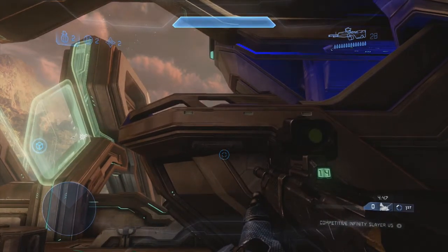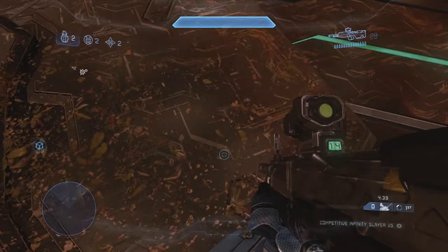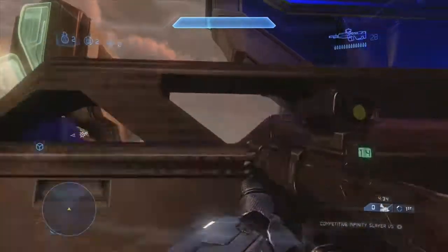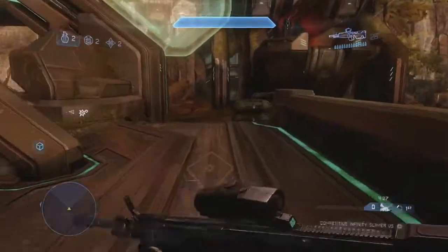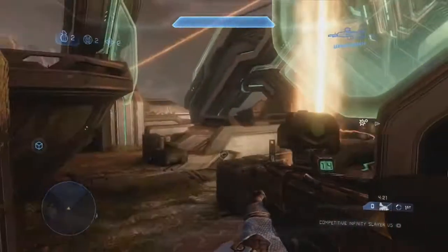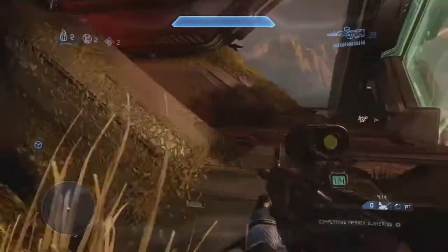Quick edit — I forgot to show the ledges added to blue snipe. They've been added for balance purposes because on the default map you could jump from outside into red snipe, but not on the blue side. So they've added these two ledges — you just jump straight onto it, then straight up, and you're into blue snipe. On the red side it's slightly different: you jump on the wall — you can do it from either side — then take a small sprint jump, crouch, and jump again into the snipe.